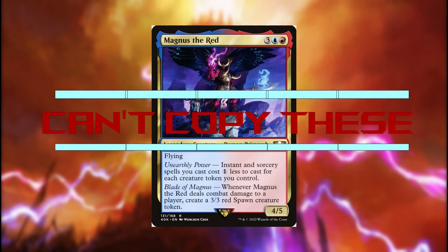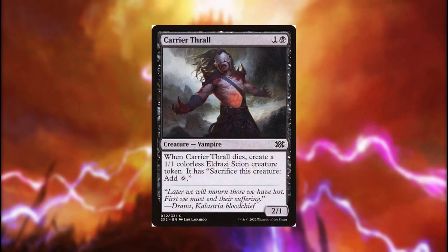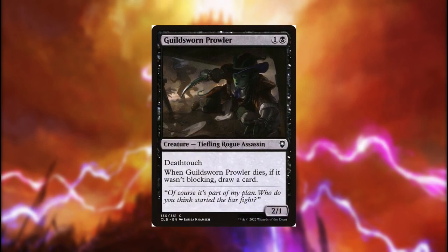The only reason this deck plays creatures at all is because Angelo's ability specifically needs you to, so the bar for what creatures we can actually include is already set, and it's very high. We need creatures to sacrifice whose sacrifice develops our strategy beyond just being sac fodder. I'll discuss some of these cards briefly, but my instinct here is still to cut most if not all of these.